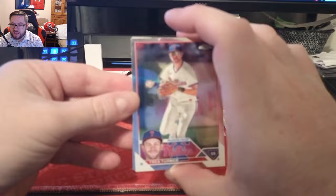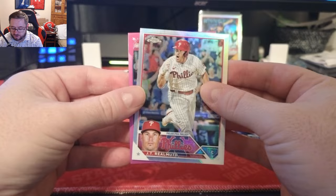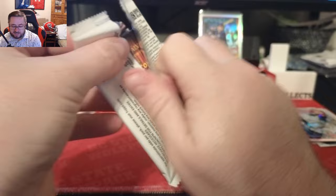Here's one of our pinks coming up. We have a Nick Pratto rookie card, very nice start. We got Trey Turner, NC State legend Alec Thomas right there, a refractor of JT Realmuto, and our first pink is Jose Miranda of the Minnesota Twins — celebrating right there, you love to see it. We'll put that in its own little pack.